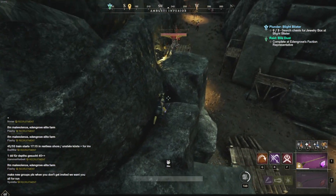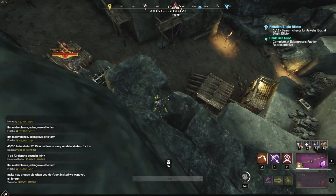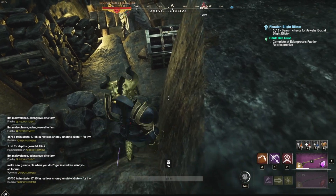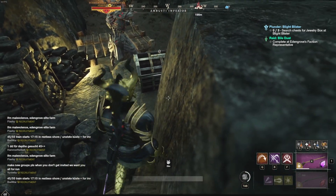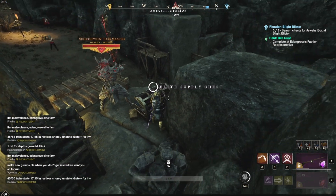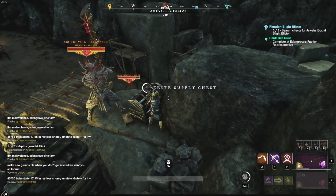Here you basically have to climb up the rocks and go from behind towards the chest. Be careful when jumping down that you don't drop too close to the enemy. As you can see, walking closely to the chest and looting it from max distance won't aggro the elite mob.